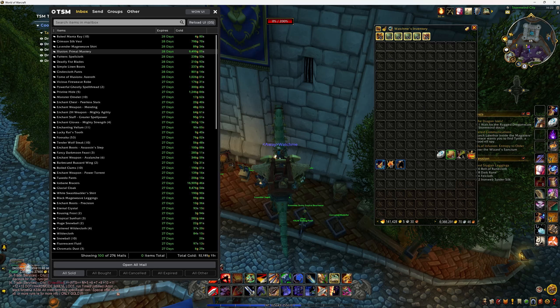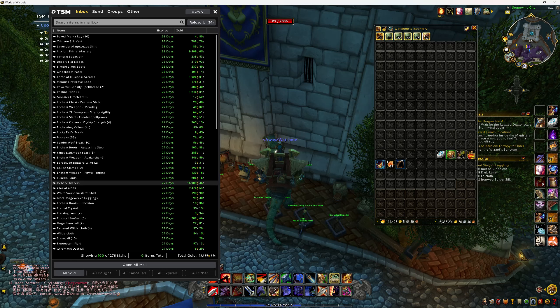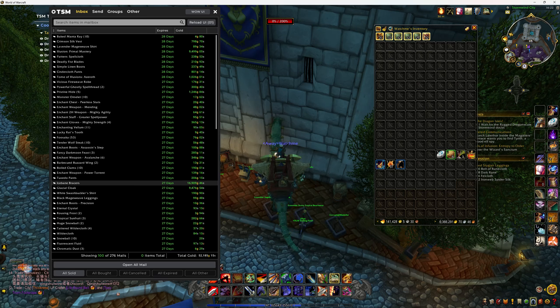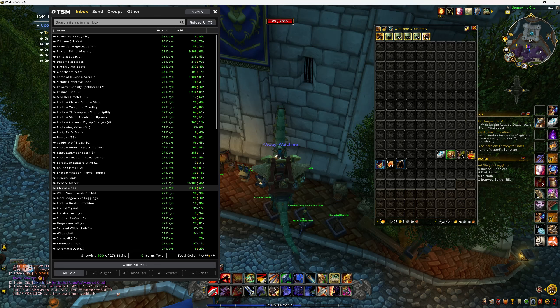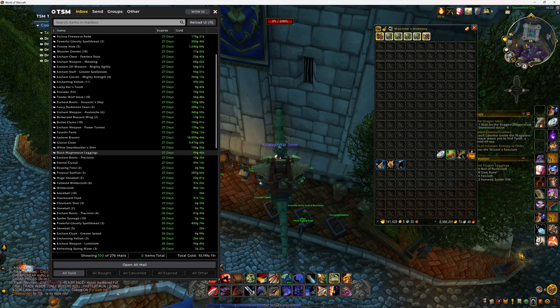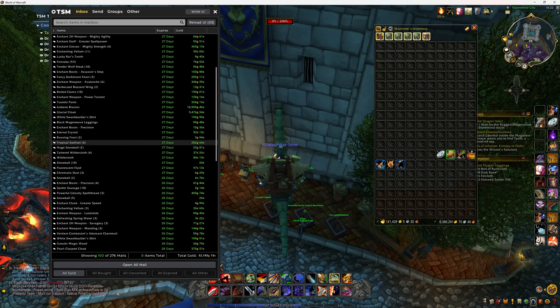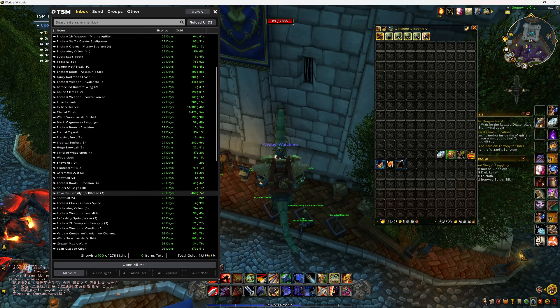Another primal mastery sold, which is nice. Illusions again, more pristine hides. Ice bane braces — that's a nice crafted item when it sells. Glacial cloak the same — I just send the gold across to the other characters for what it costs to make, so it breaks even with the cost and then it's just pure profit. Tropical sun fruits sold again — these ones were about 98-90 gold each.